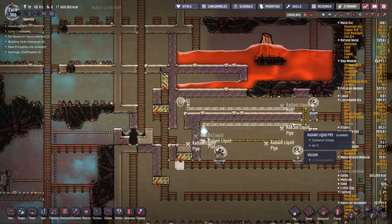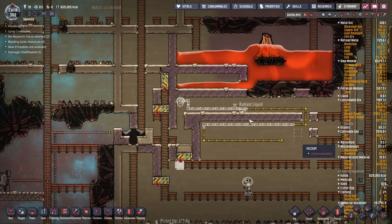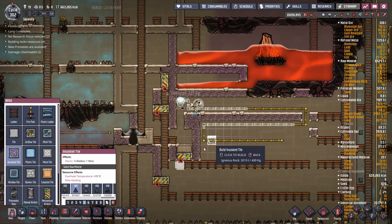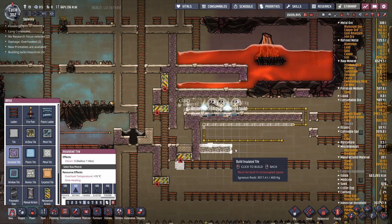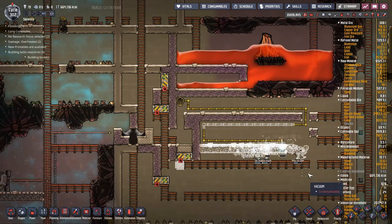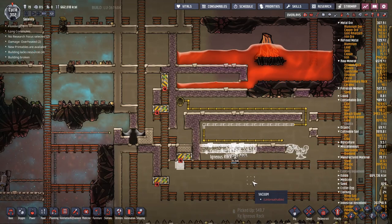Let's stick in the piping first - this is going to be the counterflow heat exchanger. It makes things easier when I know where I'm putting my blocks. I'll be putting in an entire row of insulated blocks along here and then another row along the bottom. Maybe I shouldn't have deleted some of that scaffolding already, but it looks like it'll work out.